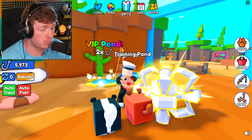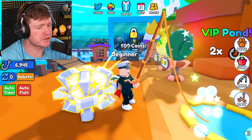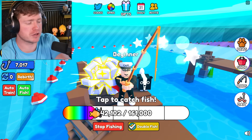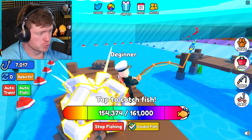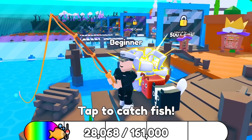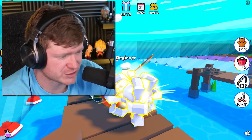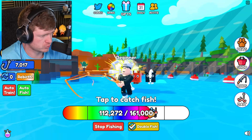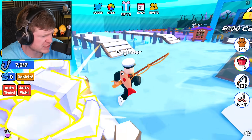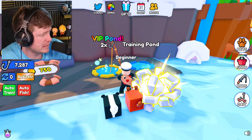We can get a new rod for 50 coins - a 20x power one. I'm gonna equip it and now you can see my fishing power on the left is at 6,000 and look how fast it's going up! We just need to keep upgrading this rod. We've got 7,000 on the strength meter - we're gonna be fishing and getting to the next level in no time. I can feel bloop in our future! We're going to the next level - an icy spot.